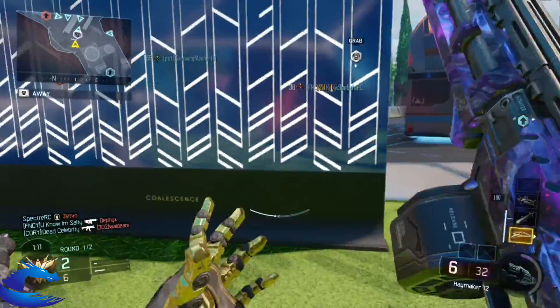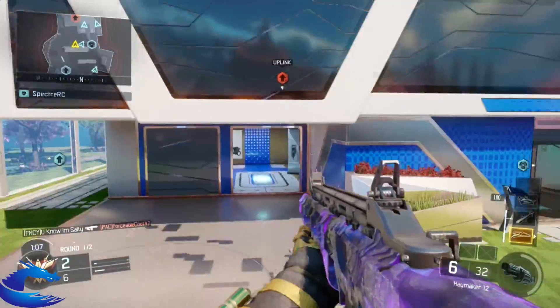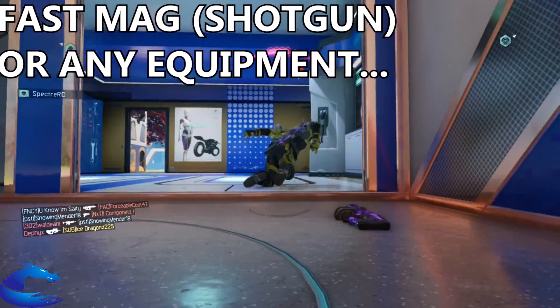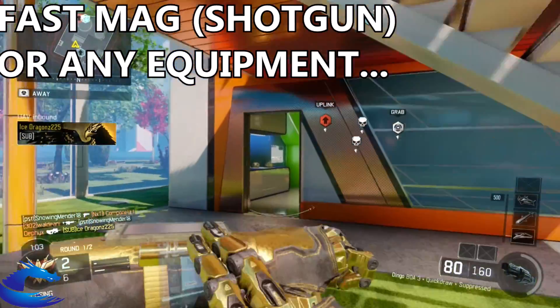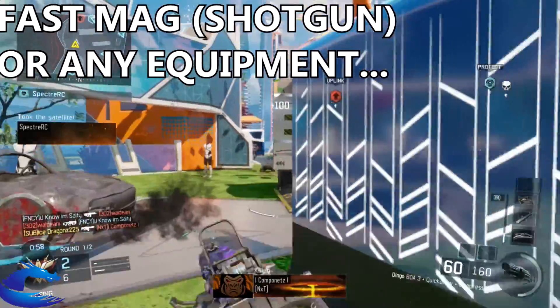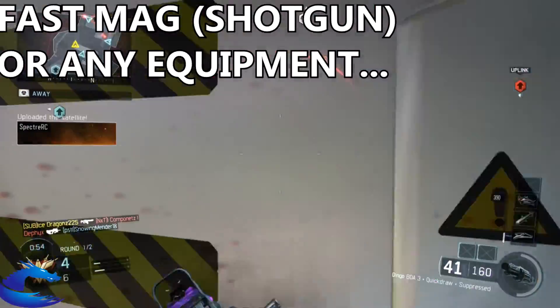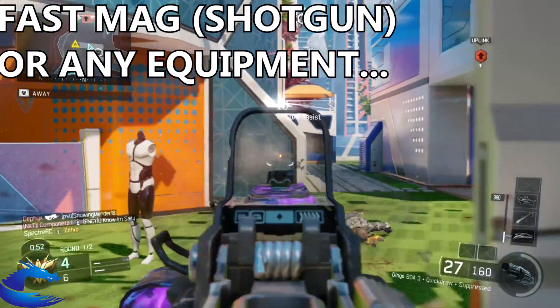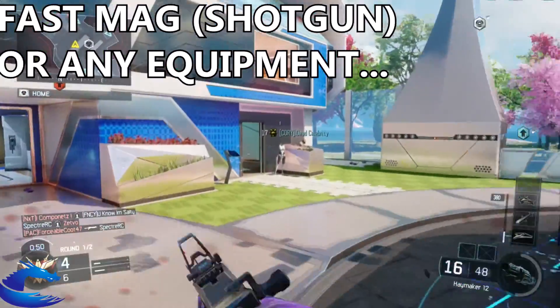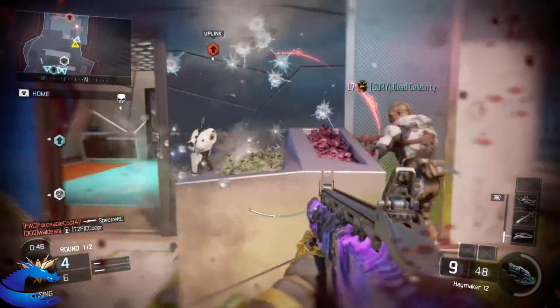You're also going to put on fast mags — though this is a free slot so you can put on anything else you want, like grenades, concussion, or anything else. I chose to put fast mags on the Haymaker or Brecci. Why not reload faster with your shotgun? So that's what I'm using on this class setup.